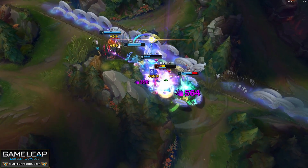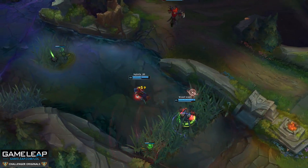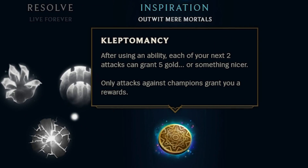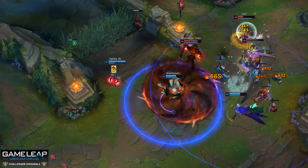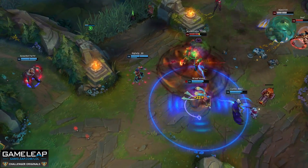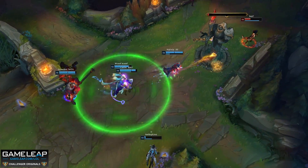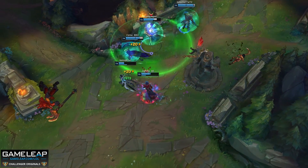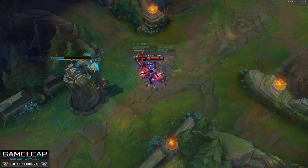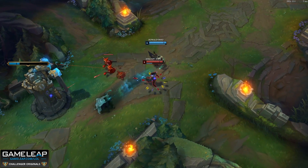Typically, you would run Comet or Aerie on TF, or even Fleet Footwork. However, recently Jebsu has only been running Klepto. The reason behind this is not for the Keystone itself — while it is good on TF — it is more for the options that it opens up in the trees and how they pair together. Basically, you want to be able to capitalize on Magical Footwear, Time Warp Tonic, and Biscuit Delivery. If you take Inspiration Secondary, you're not able to capitalize on all three of these things.